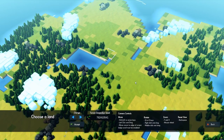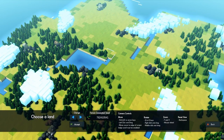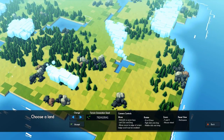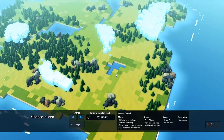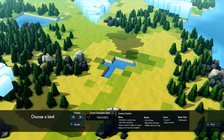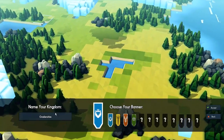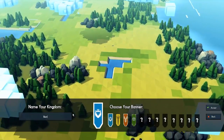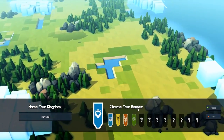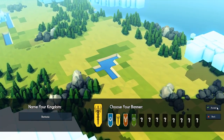This one looks pretty nice — a lot of fertile ground here, I think this could be pretty good. Got some stone, some iron, a lot of wood. So maybe we can build a town down here and have a lot of houses around this water. I guess that makes them happy to live next to the water. So we're going for this one — naming our kingdom Bantonia. Let's go for a yellow one with the sword because it looks pretty cool.